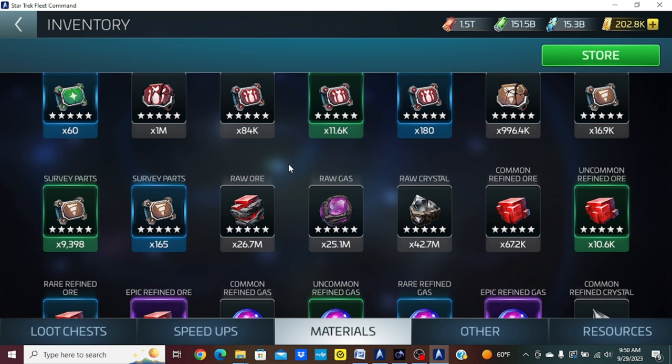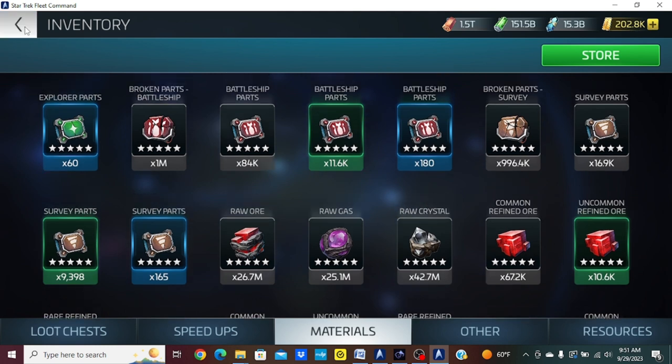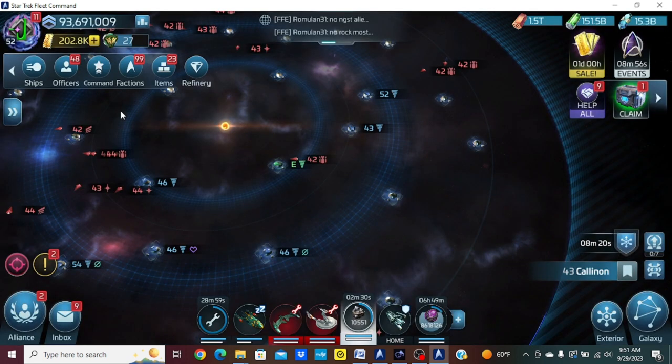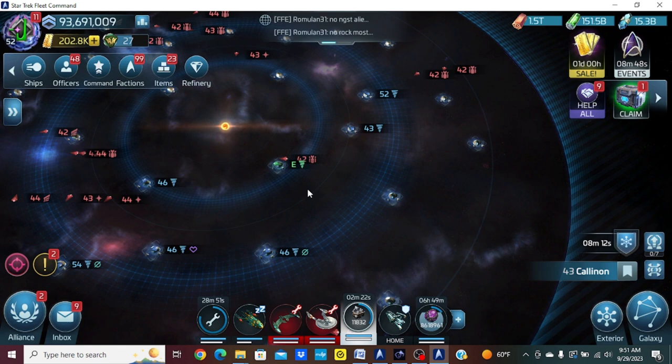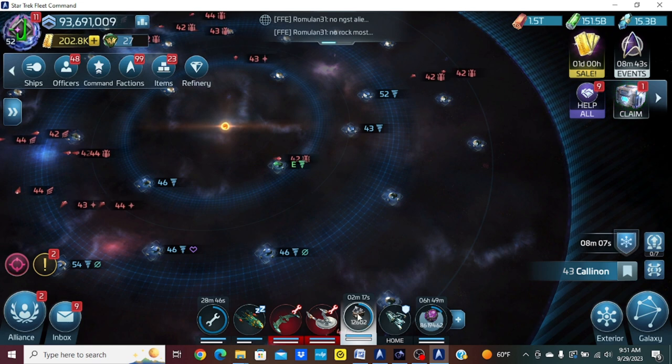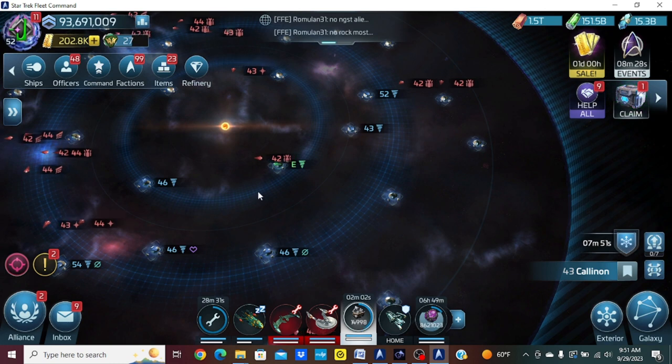I like to have 50 million plus in reserve so that if we go to war with an alliance I have plenty to get me through. Sometimes I'll slow down my refines just so I don't have to worry about it. The strategy works really well because I don't have to worry about mining G4 or G5 for the most part — just the dailies. Beyond that I can focus on other things: iso, data, latinum. I just built a third Fisha so I can send three out instead of two.